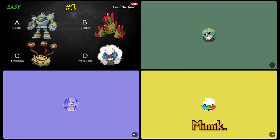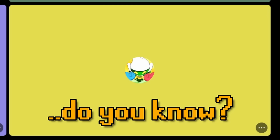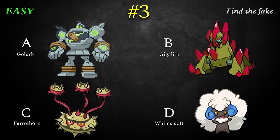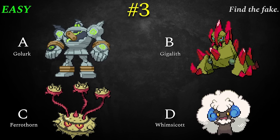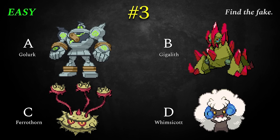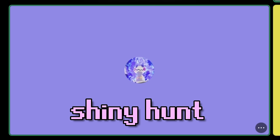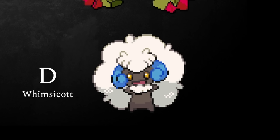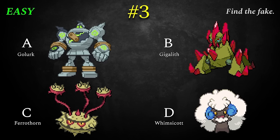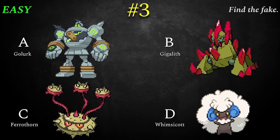Mimic says she knows this one. It's the easy section, so here's a hint: this fake is very fake. Don't think too hard on these. Mimic is about half and half confident on the easy section — and she's a shiny hunter with hundreds of shinies, stumped by the easy section. She hunts the cute ones. Whimsicott is the only cool one. Please tell me we don't miss something in the easy section, guys. What'd you pick?